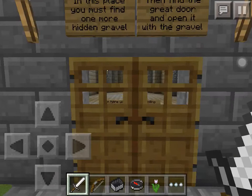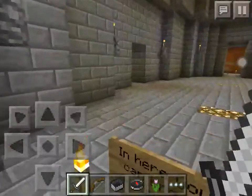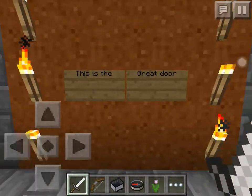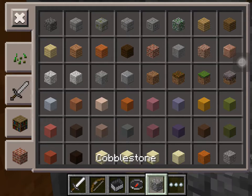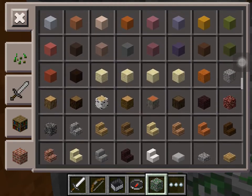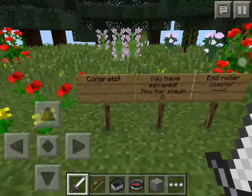In this place you must find one more hidden gravel, then find the great door and open it with the gravel. In here you can break anything but rock and lightning. You cannot break sound. This is the great door. I'm sorry that I'm going off track, but let's just say... oh, gravel. I don't know which rock gravel is. Okay, I've inserted four. Congrats.